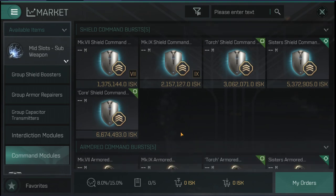In EVE Online there were things called scripts where you could configure what boosts you'd give out. It's all simplified here for Echoes — it's just going to give all of them out, just like the group capacitors do.